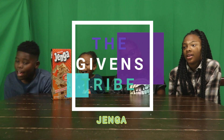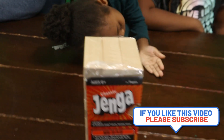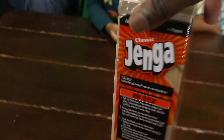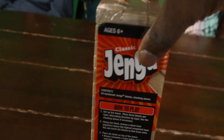What do you guys got there? Jenga! You guys ready to play? Yeah! Alright, let's get it off the box. So right off the box, the Jenga is packaged and everything. It just comes with the blocks which are already put together. Of course, you have this thing here to help you set the blocks up, and it also has the instructions on it.